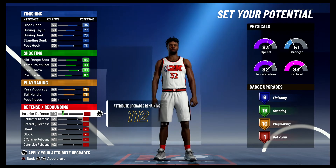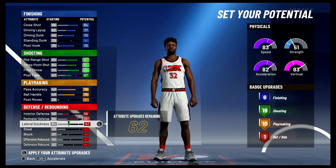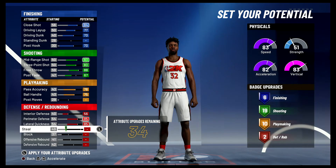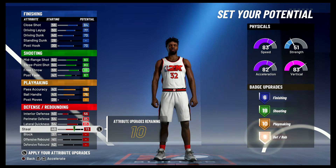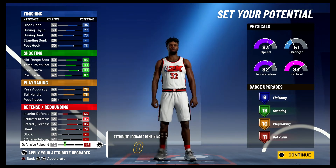Lastly, for defense and rebounding, you're going to bring your interior defense up to a 56, your perimeter defense up to an 85, your lateral quickness up to an 85, your steal up to a 79, and your defensive rebounding up to a 46. That's going to give you 11 defense and rebounding badges — so six finishing, 19 shooting, 10 playmaking, and 11 defense and rebounding badges, for a total of 46 badges.